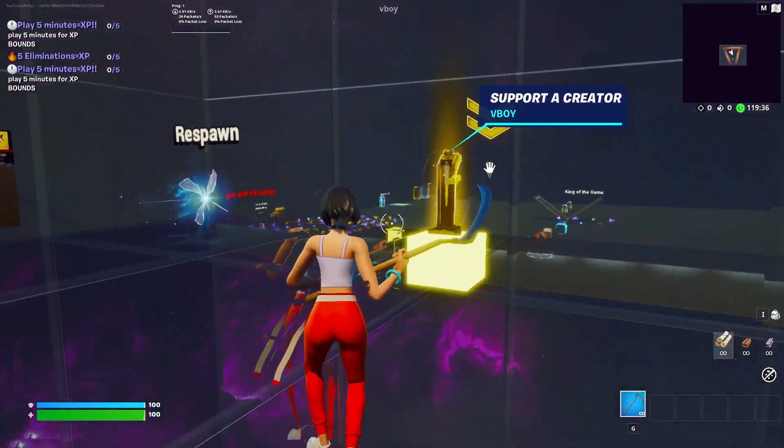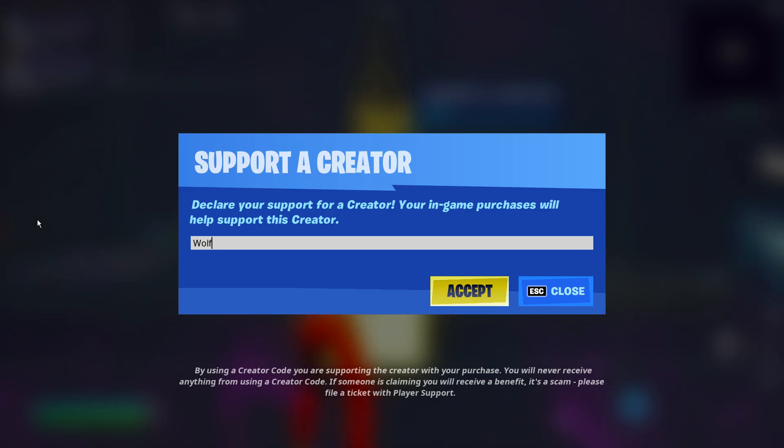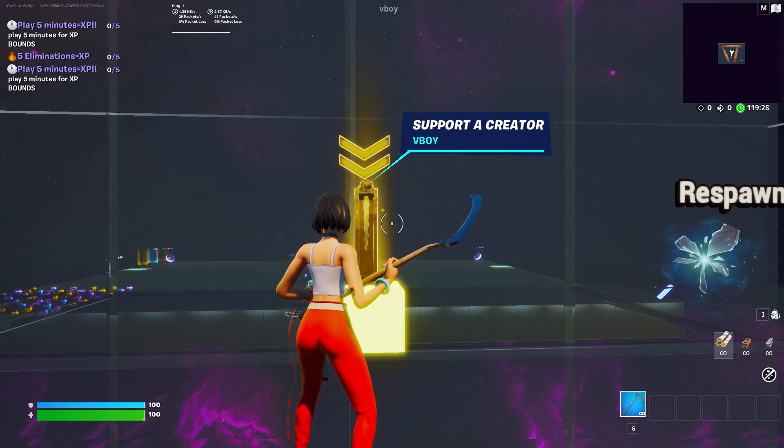What you'll need to do first is go over to here and put in supporter creator code wolfies — that helps me out a heap. You don't have to do this but it would be amazing if you could.